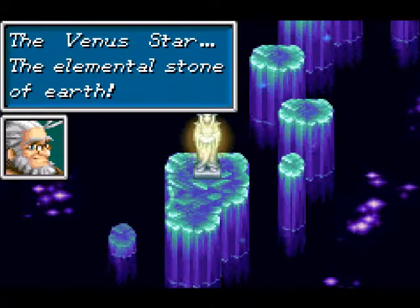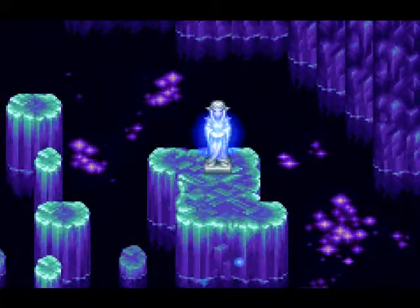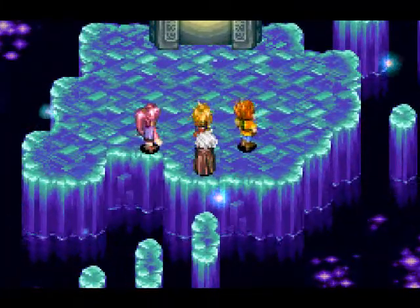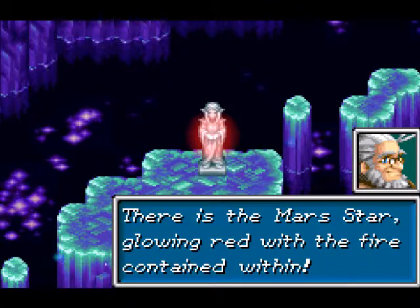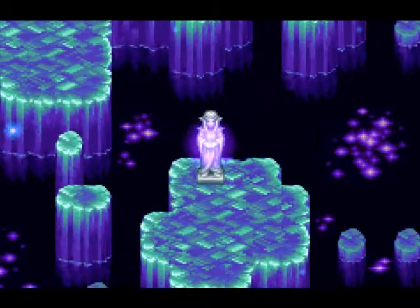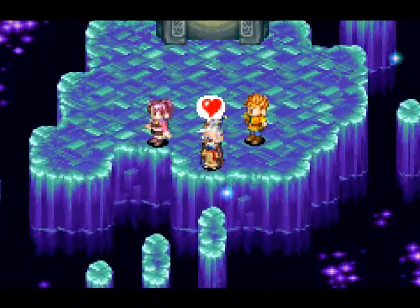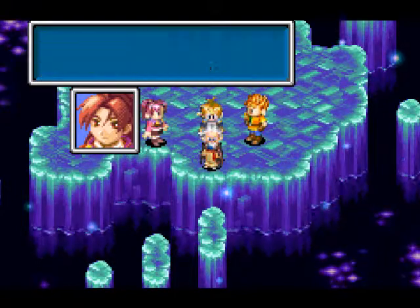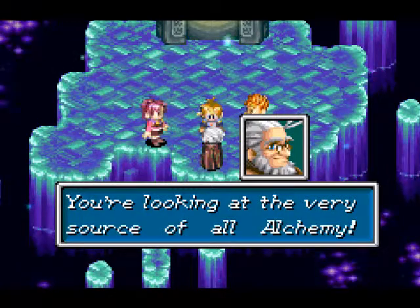The Venus Star — the elemental stone of earth. The Mercury Star — possessing the power of water's many forms. There's the Mars Star — glowing red for the fire contained within. And the Jupiter Star — bound with the wind's fury. Someone's enticed by all this. Why are you getting so excited? How can you be so calm in the face of such wonders? You're looking at the very source of all alchemy.